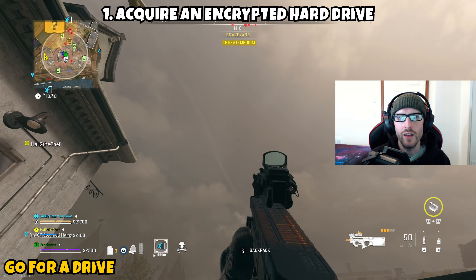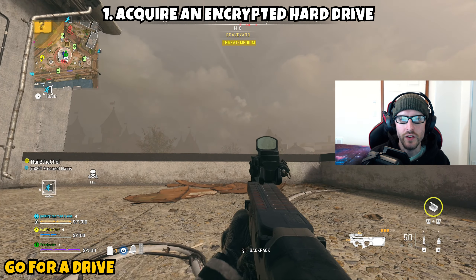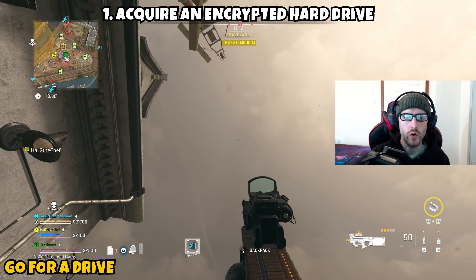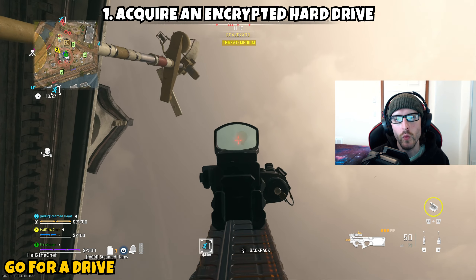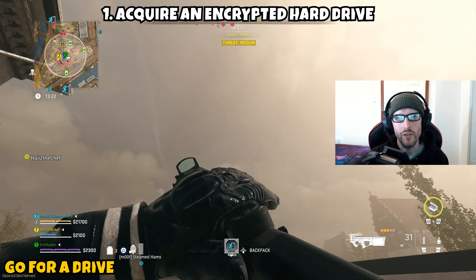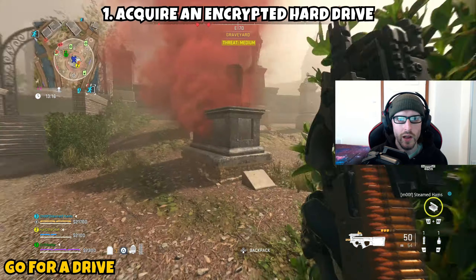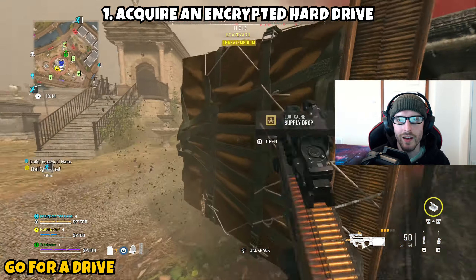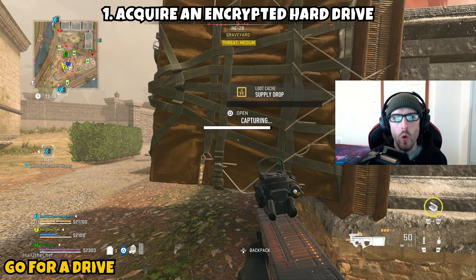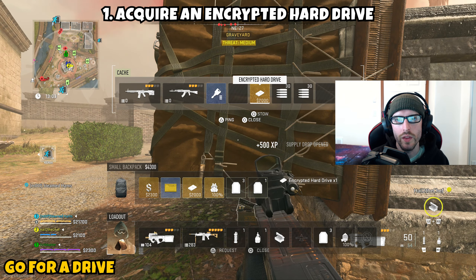Part 1 is asking us to acquire an encrypted hard drive. You guys have a couple of options here. You could loot around the map — mostly in computers — and I did actually find one in the police station, in one of the filing cabinets there. However, the best way to acquire an encrypted hard drive is to wait for the point in the match when the supply drops come in. Head over to one of these supply drops, open it up, and there's always a chance you'll get an encrypted hard drive. If you don't see one at your first supply drop, maybe head over to your second one. It could be a little competitive depending on how many people go for these, but at some point you should be able to get one from a supply drop or looting computers elsewhere around the map. Once you get access to the encrypted hard drive, Part 1 will be complete.